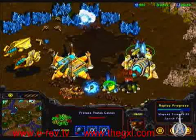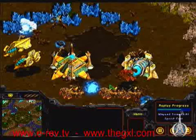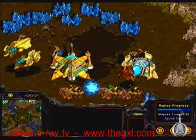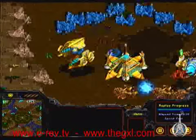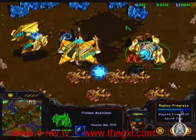That base, with a little rush tactics, is able to be finished off — second base. He still has a third. Will he give up? He should. Will he? Probably not. A pylon — a little late. None of the units that he has right now will work. The only thing that will work is the nexus, and the nexus won't produce anything for him.